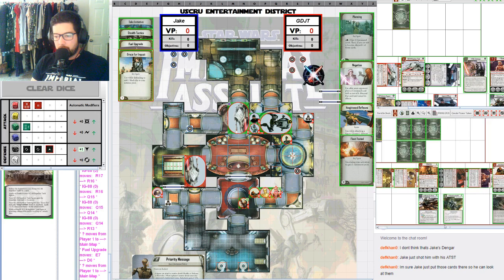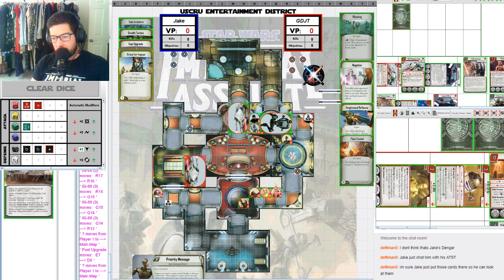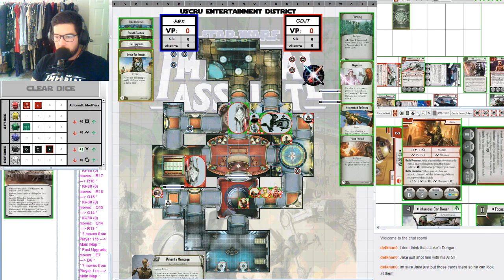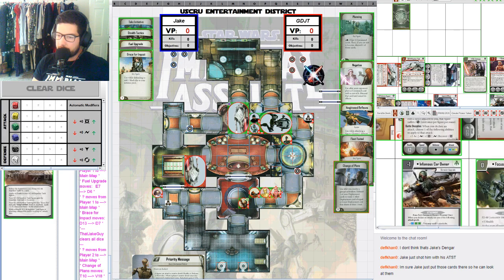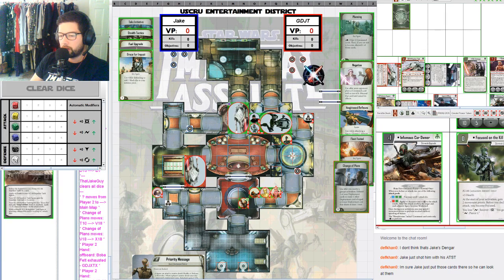Let's look at JT's list. C-3PO and R2, I don't think they've been tinkered with — at least they don't need to be. Boba Fett looks like he hasn't been changed on his card but he does have an attachment — Infamous Car Owner — minus one cost, putting him at 12. When you declare an attack, use one of the following attack pools: blue, green, green with a free reroll, or red, green with plus 1 accuracy and plus 1 damage.